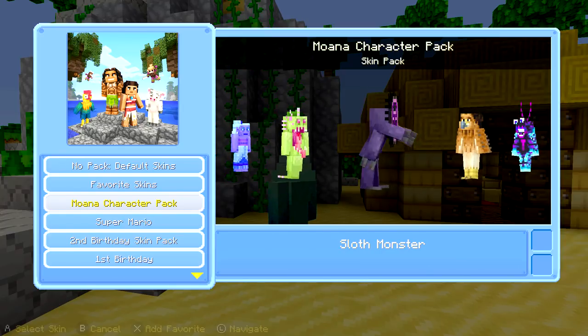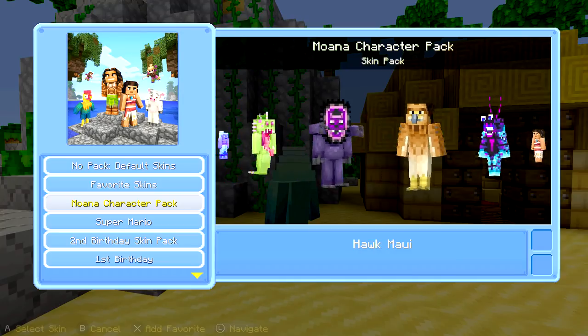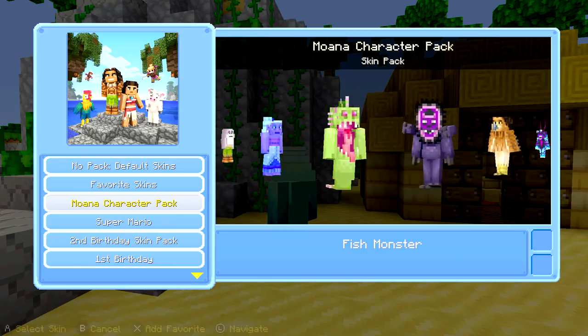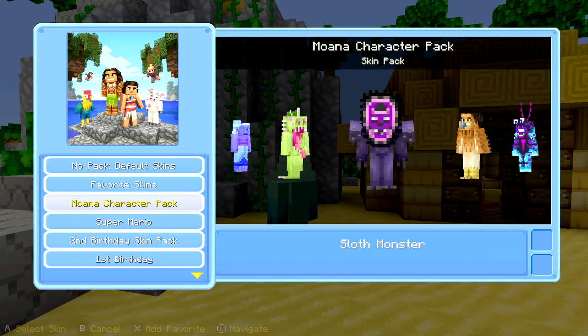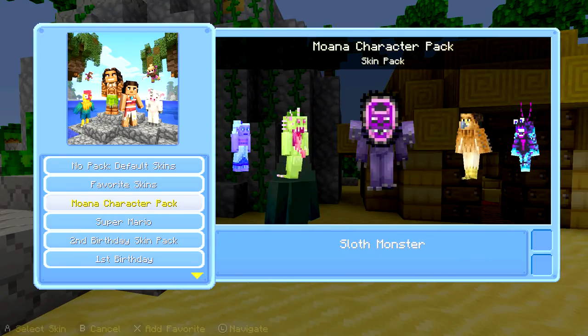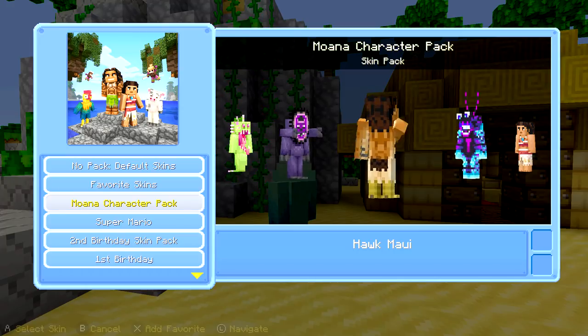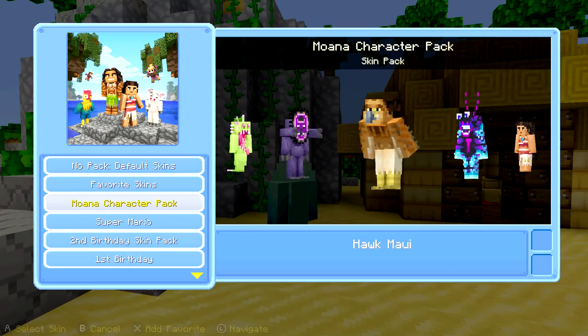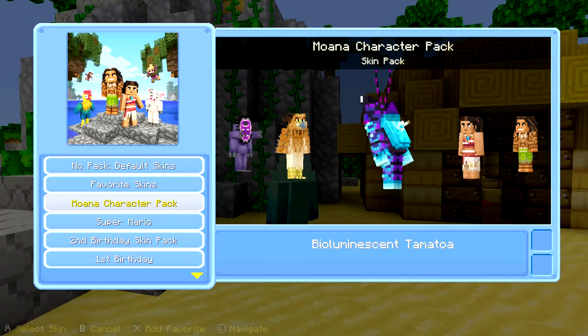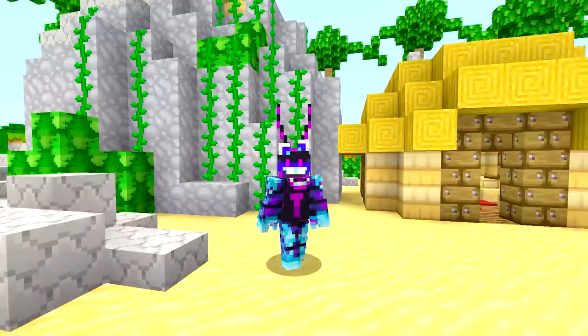And then you have a sloth monster. Very interesting. Instead of these two, this is my problem with the skin pack — why didn't they add the green mountain and the black evil mountain? Why didn't you add those? Why did you add these two random skins when you could have the actual main points of the movie? But anyway, let's not get too mad. And then you have Hawk Maui, where he goes chi-hoo and turns into a hawk. And then you have bioluminescent Tamatoa, which actually looks really cool. Wow, I'm definitely going to use the skin pack.